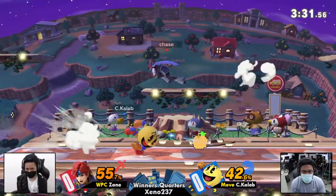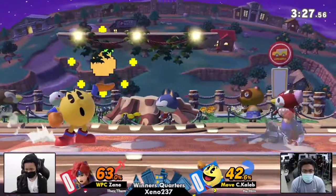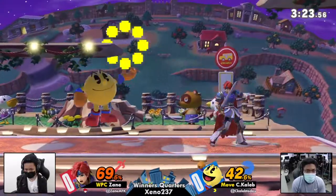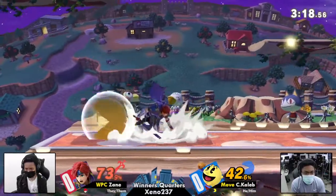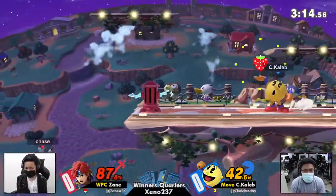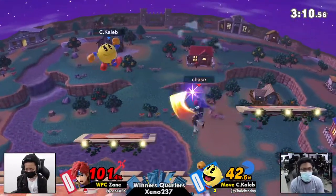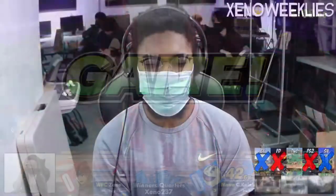We did just tag each other back and forth — scary situation here. Zane hanging out on the platform, doesn't want to get hit by the fruits that shoot outward. Once the bell was out — ooh. Things are kind of snowballing for C. Caleb, and he takes it.